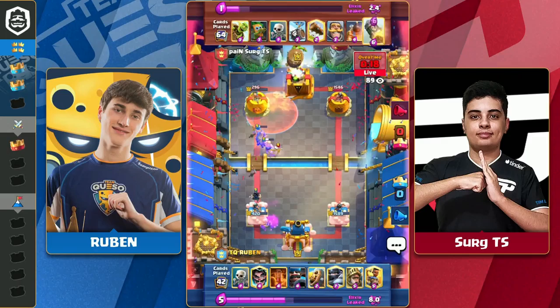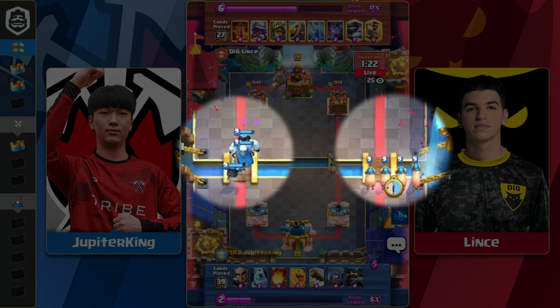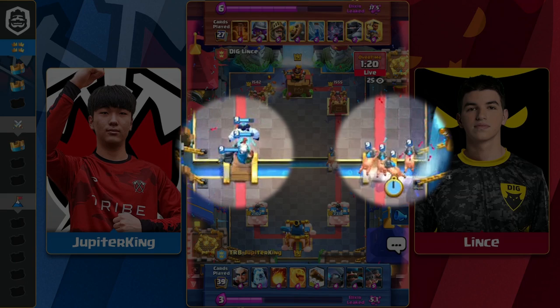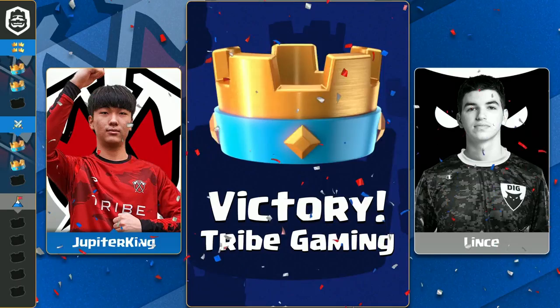Onto the next play highlight, Jupiter King returns with this fearsome dual lane push that demands multiple answers that Lince just doesn't have. Does Lince Mega Knight the Royal Hogs? If he does, the Magic Archer and Ice Golem could take his entire tower. Lince is forced to Mega Knight that side instead, allowing Jupiter King massive damage. Jupiter King wins yet another 1v1 set.